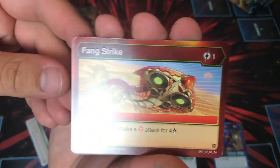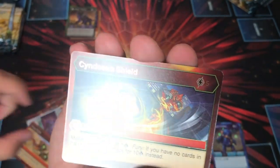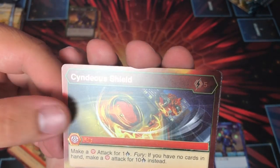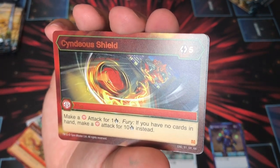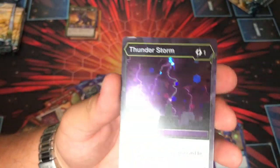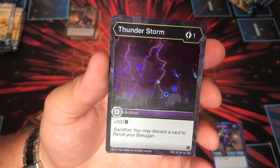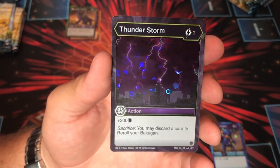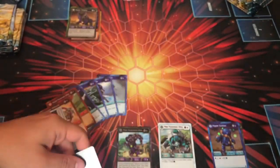Fang Strike: it's a one cost, Auralist power — if you do, make a Pirates Attack for four. Cyndia Shields: a flip card, make a Pirates Attack for one. Fury — if you have no cards — a Pirates Attack for ten instead. Wow, it's five costs though, so it's a lot. Really cool Hex on that. Thunderstorm: one cost, plus 200B, sacrifice to reroll — a nice little reroll for Darkus. Not bad, actually.